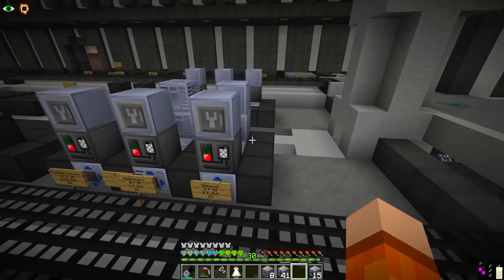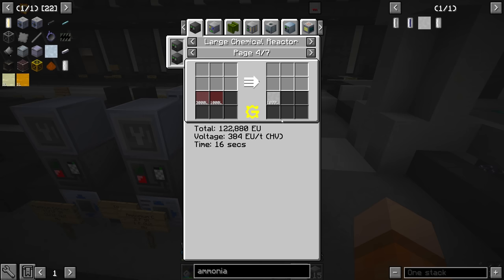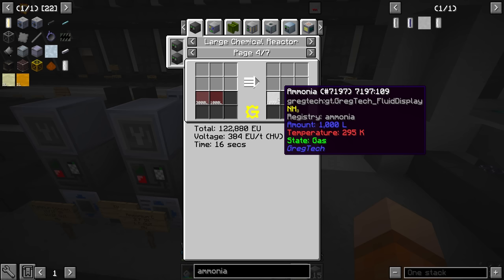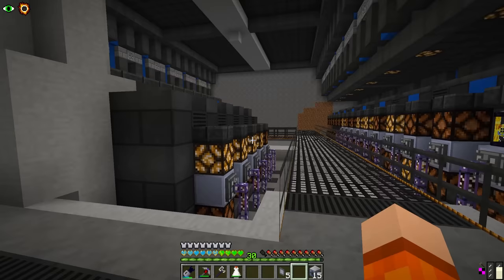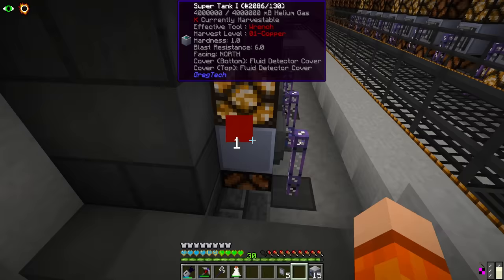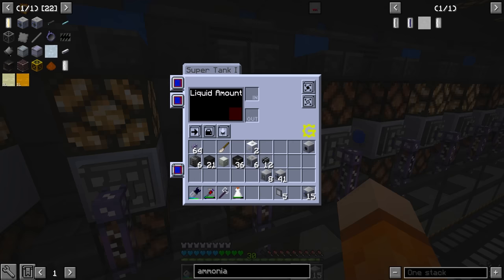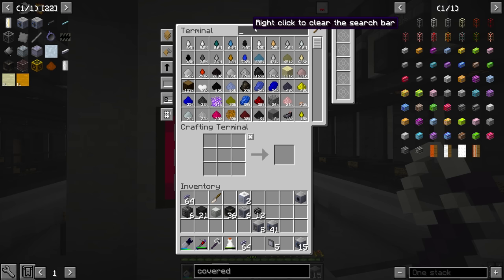Let's start at the very beginning with ammonia. I know we're going to have to upgrade this later and maybe even add a couple more large chemical reactors for ammonia, but at some point you just have to start setting up machines. Ammonia is really simple — it's just hydrogen plus nitrogen. We need two input hatches on the back connected via P2P tunnels back to the main fluid storage tanks for hydrogen and nitrogen.